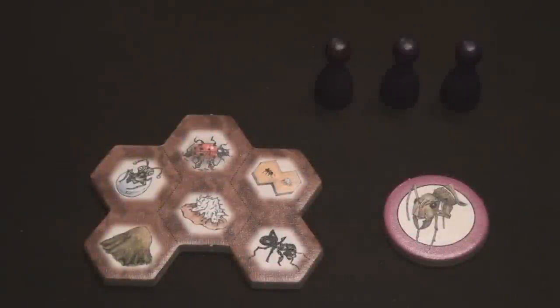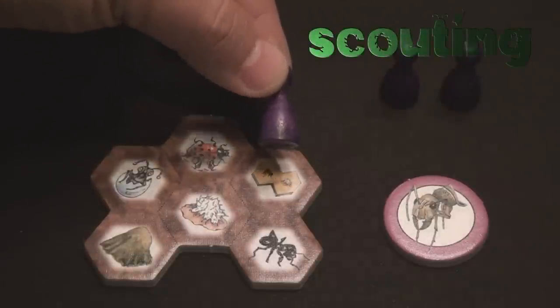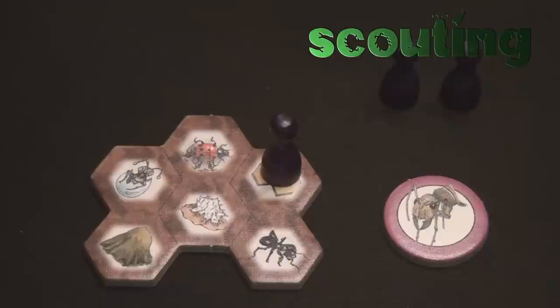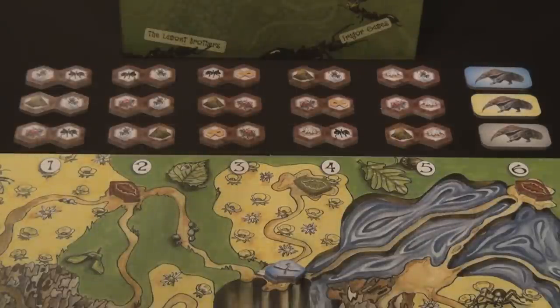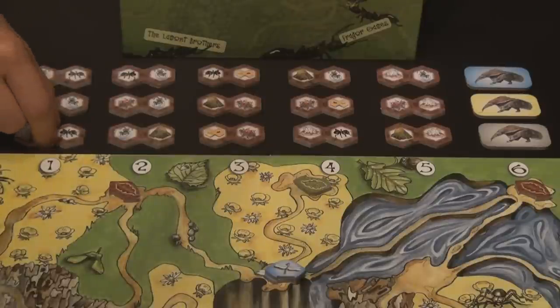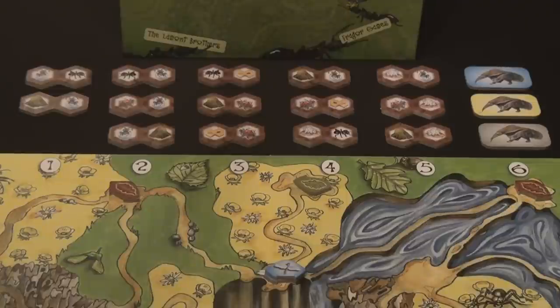Looking at the anthill base, the first action is called Scouting, or taking tiles. The tiles set up next to the game board are the scouting field, numbered 1 through 6 at the start of the game. When you perform the scout action by placing your marker on the scout icon, you are allowed to take a single tile from the scout field according to the level of the action you take. For a level one action, you simply take one tile of your choice from column one and place it into your supply.